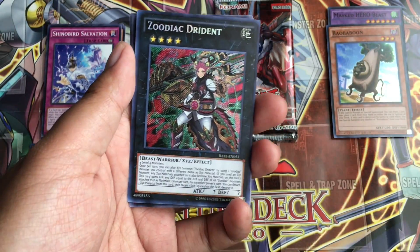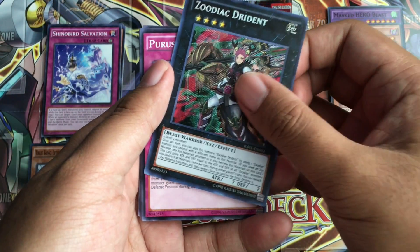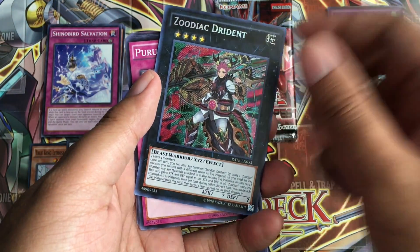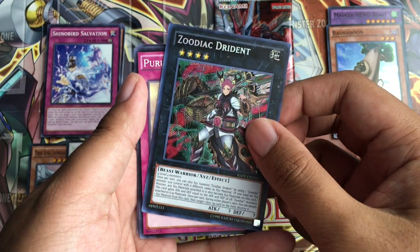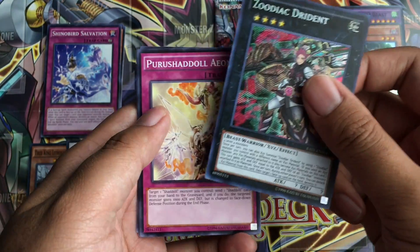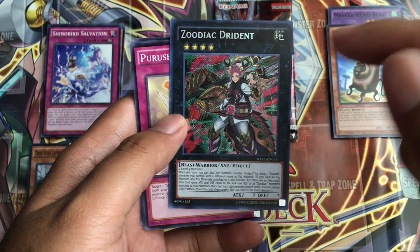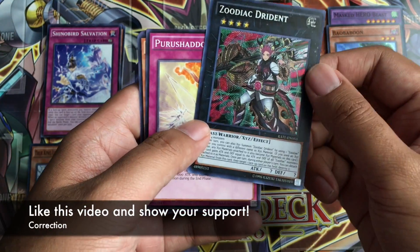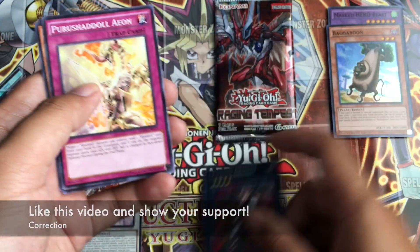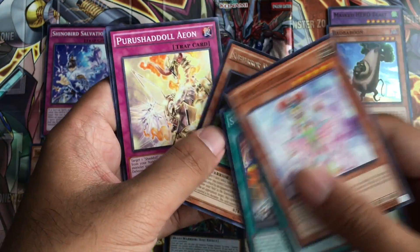Oh my gosh, I got a Secret Rare! Zoodiac Drident! I heard that this card is really good. Oh my gosh, if you guys can like this video right now and show your support — oh my gosh, this unboxing is already lit.